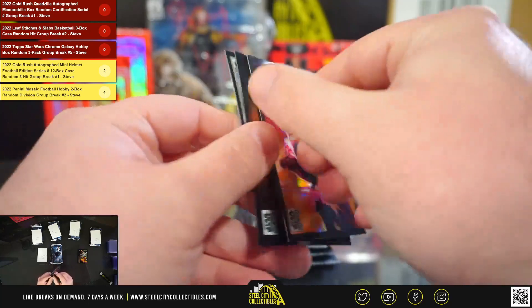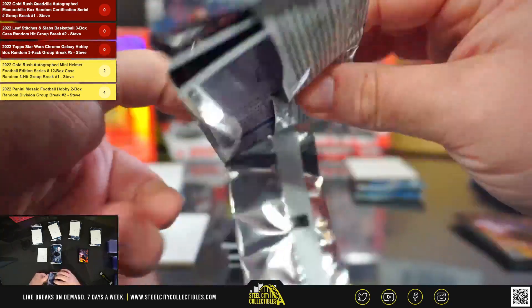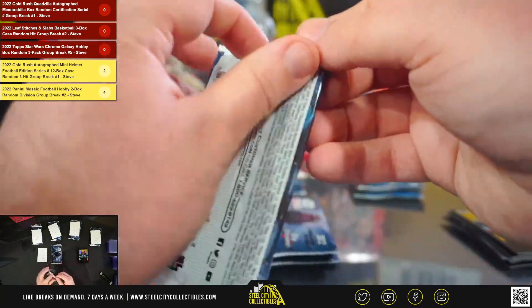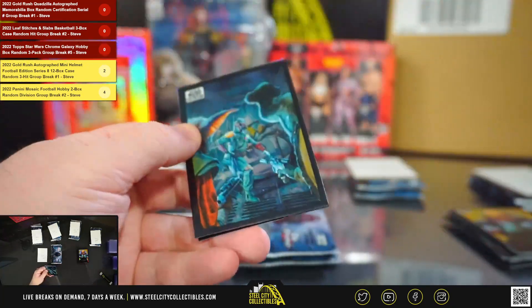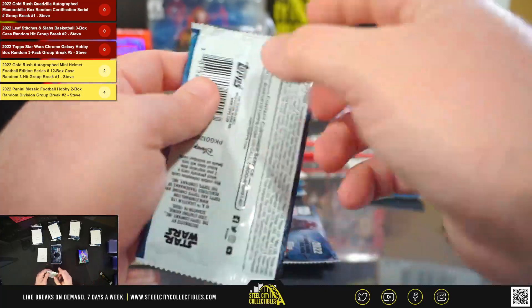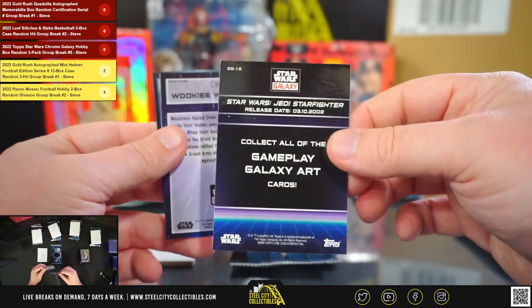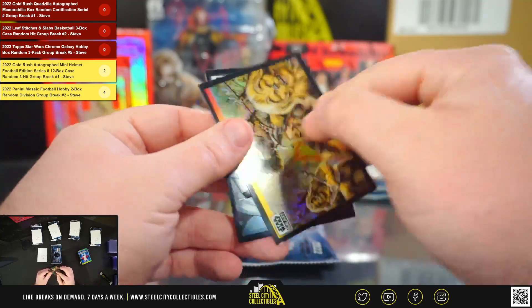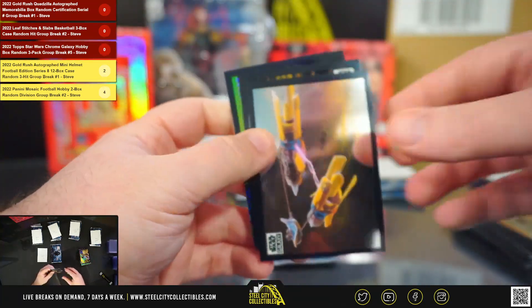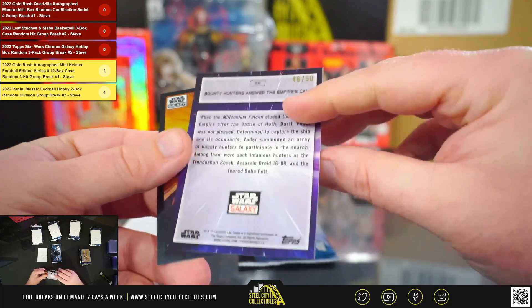John M's packs: got a Stormtrooper Swarm Darth Vader refractor, a Wrecker refractor, a Torah Dozo refractor, and from the Galaxy Art insert set — Jedi Starfighter Wookie War Dance refractor.